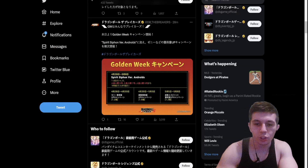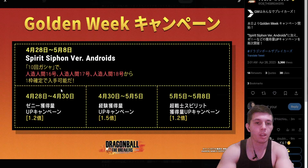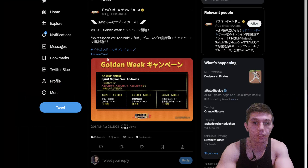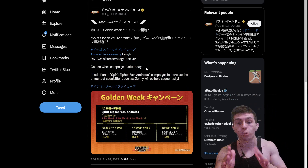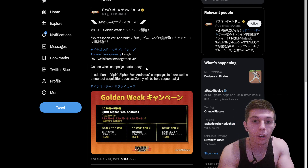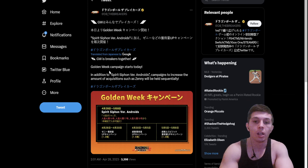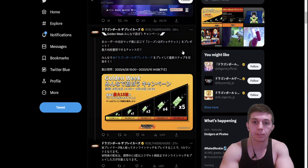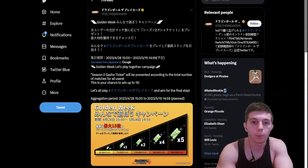Here we are on the Japanese Twitter — this is the announcement of the boost. The translation reads: Golden Week campaign starts today. Literally as I'm recording this, April 28th, Golden Week has started. It's live right now. In addition to Spirit Siphon version Androids, campaigns to increase the amount of acquisitions, such as Zenny, will be held sequentially.